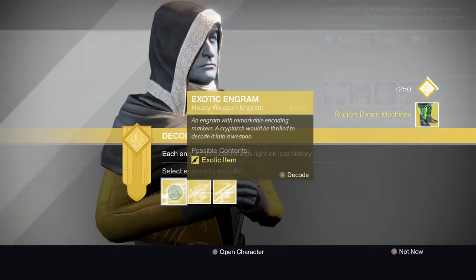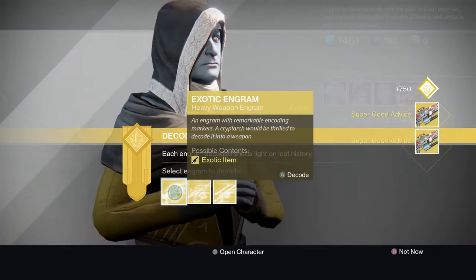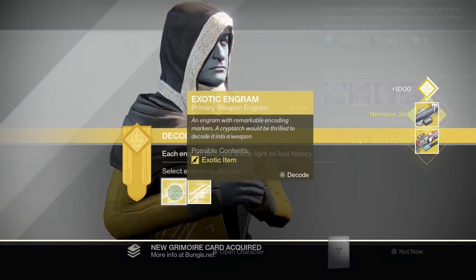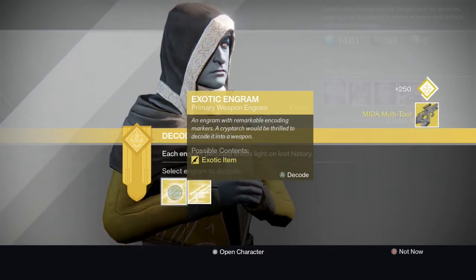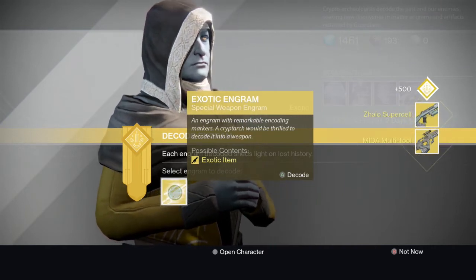Radiant dance machines, of course. Super good advice - another super good advice. Nemesis star - yes, let's go! Now we've got these two primary exotics - Mida, okay, and supercell.